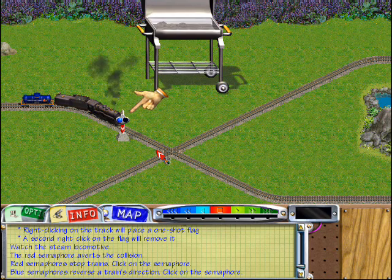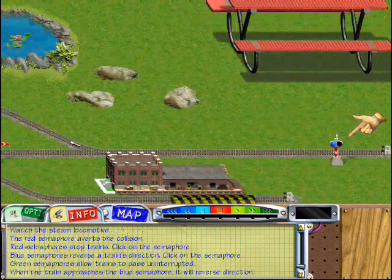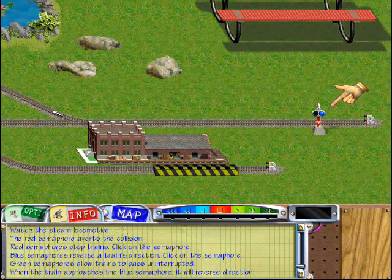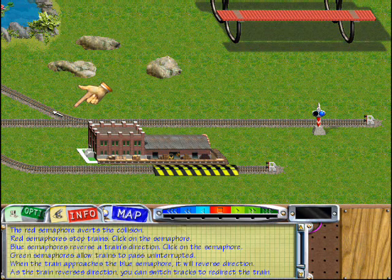Click again on the semaphore. The lights will change to green. Green indicates the train can pass by the signal uninterrupted. When the train hits this blue semaphore, it will automatically reverse directions. As the train reverses direction, you'll be able to click on the switch and redirect the train down the new rail line.